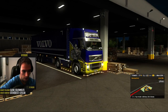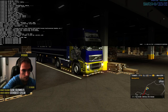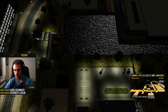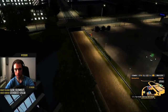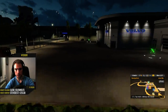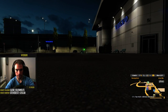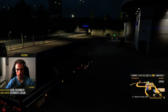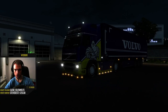I'm gonna teleport myself back to London, so just type 'goto London' — and here we are. Just make sure you don't drop your truck too high; stay closer to the ground. You drop your truck with F9.